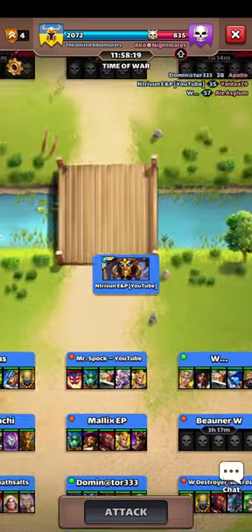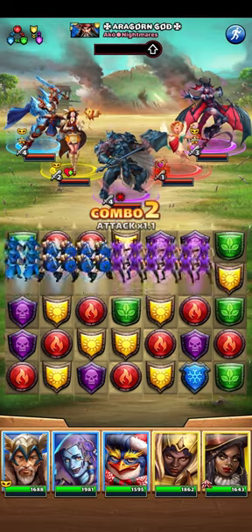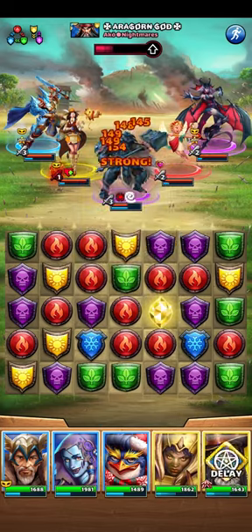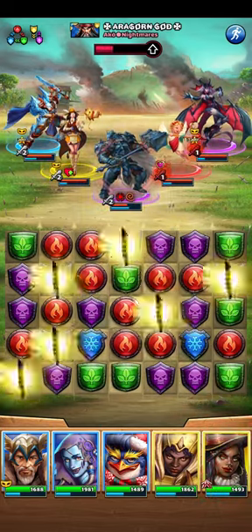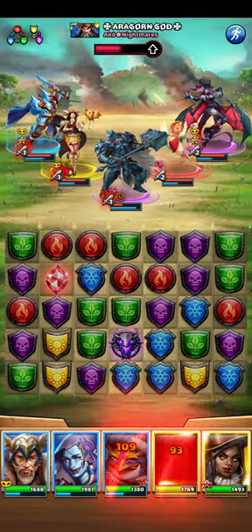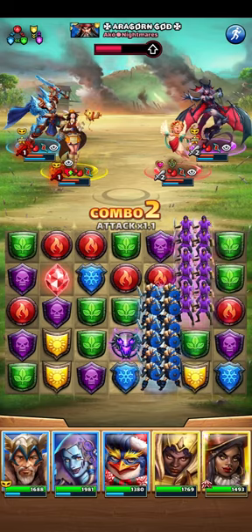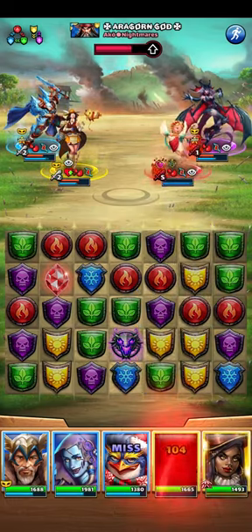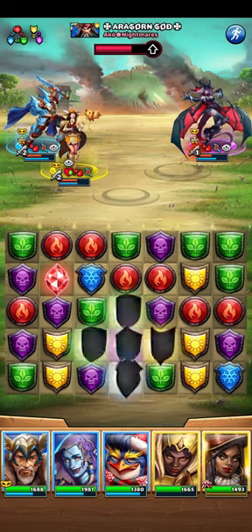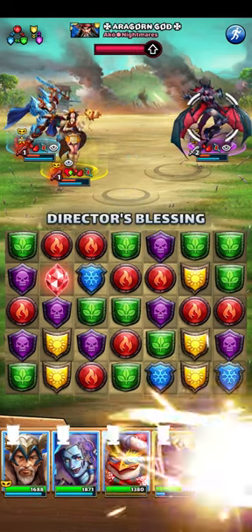The idea here is to use my Marlin versus two purples. We are at five tiles. Ludwig's mana generation is reduced. That probably saved us here. They're slowly taking damage from my bleed.